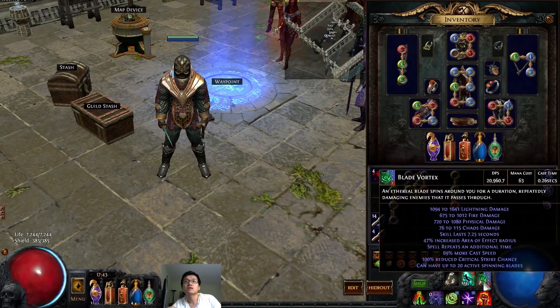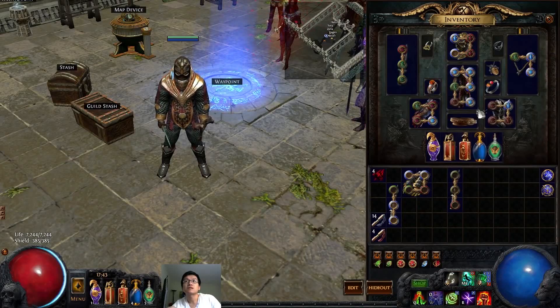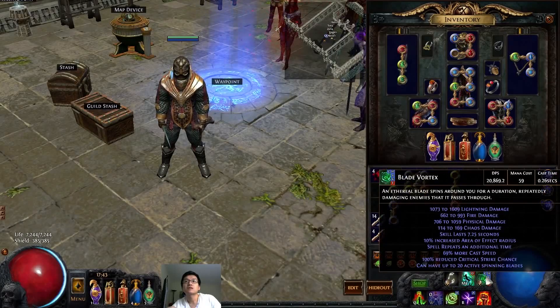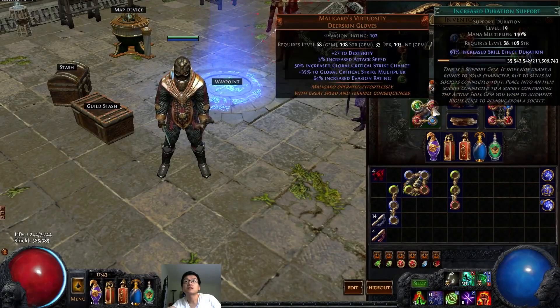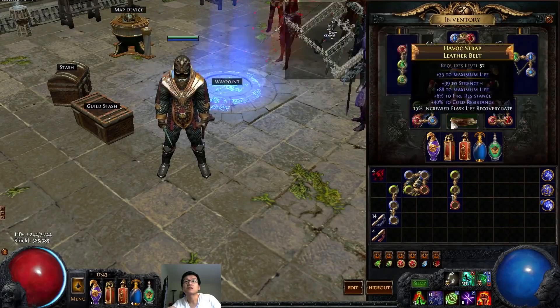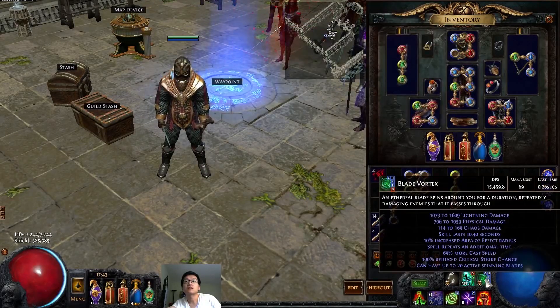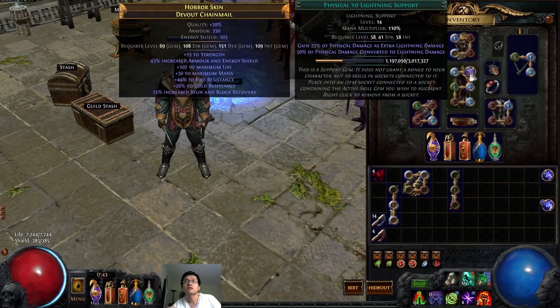If you don't have decent armor and the mitigation isn't enough, put in an Added Chaos Damage gem. The same goes for reflect elemental damage maps — swap out the Increased Fire Damage gem for Increased Duration, as well as turning off Herald of Fire. Once again, add the Added Chaos Damage gem if that simple swap isn't enough, and you can comfortably run all the reflect maps.